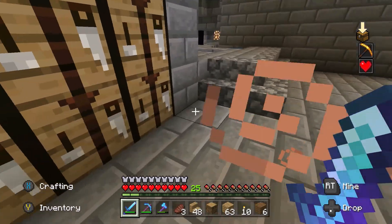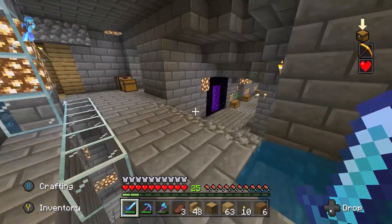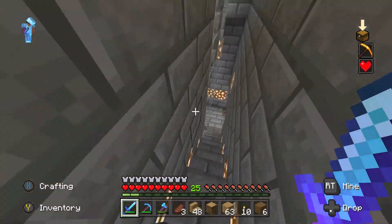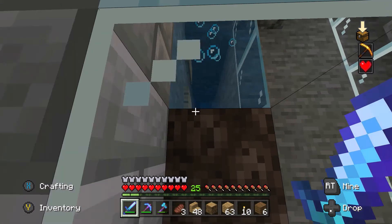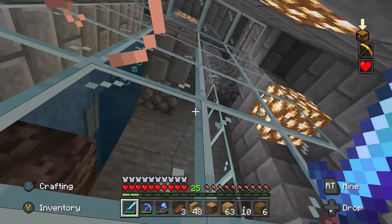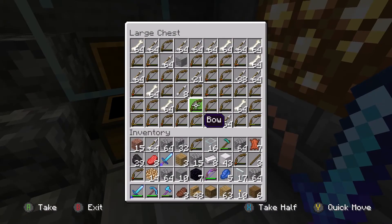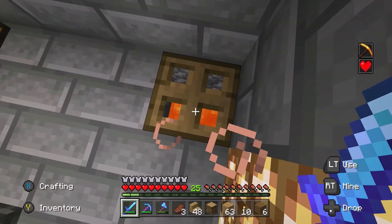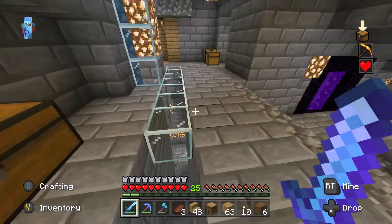I haven't touched this world in like, I want to say two years. Here's a skeleton farm. I think I'm on Peaceful right now so there's no mob spawning, but this was right at spawn and I just made it into a farm. I watched a YouTube tutorial and it worked really well. That's how I got all my enchants — just AFKing there.